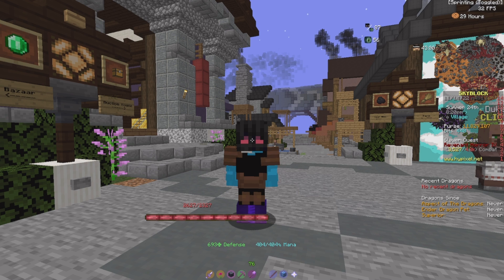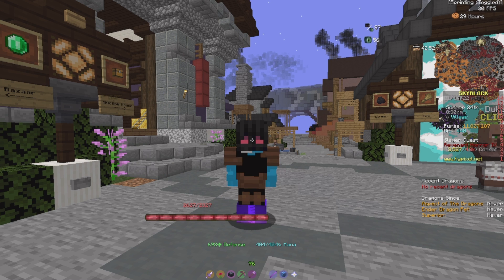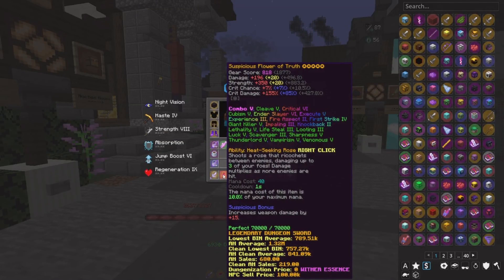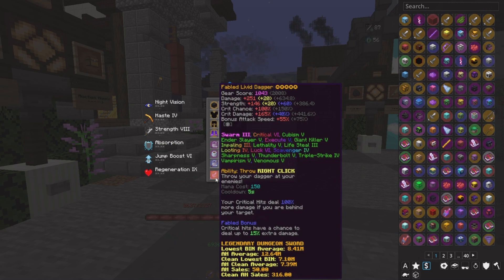The first part is your armor. If you don't have enough money, at least get Strong Dragon Armor. But if you do, try to get yourself a full Shadow Assassin set and at least a Flower of Truth. And if you have a bigger budget, go for a Livid Dagger.